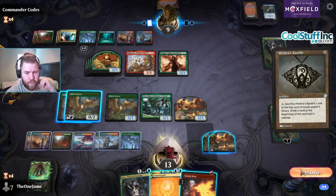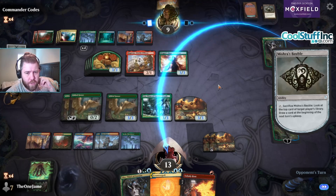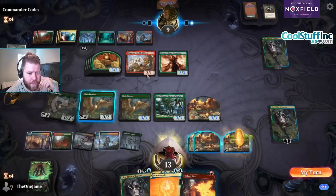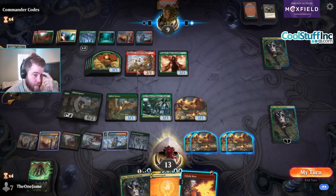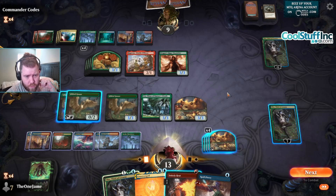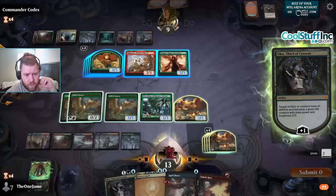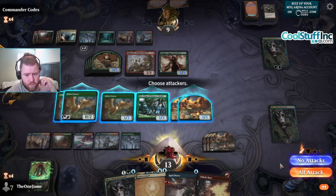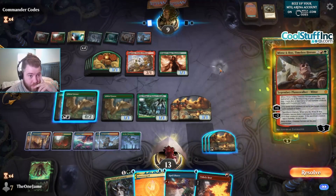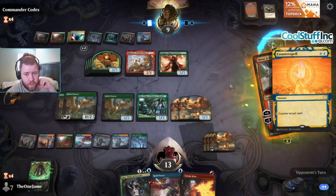Bubble — sure. That's probably a Spell Pierce or Counterspell in hand. If it's Counterspell it's going to suck because the next good card they play, they're going to have a Counterspell for our Counterspell and actually resolve their card. But for the time being I think I'm still ahead even though I'm not technically ahead on board. Ledger Shredder — Spell Pierce. Unfortunate. So we can eventually make enough foods into 3-3s every turn?